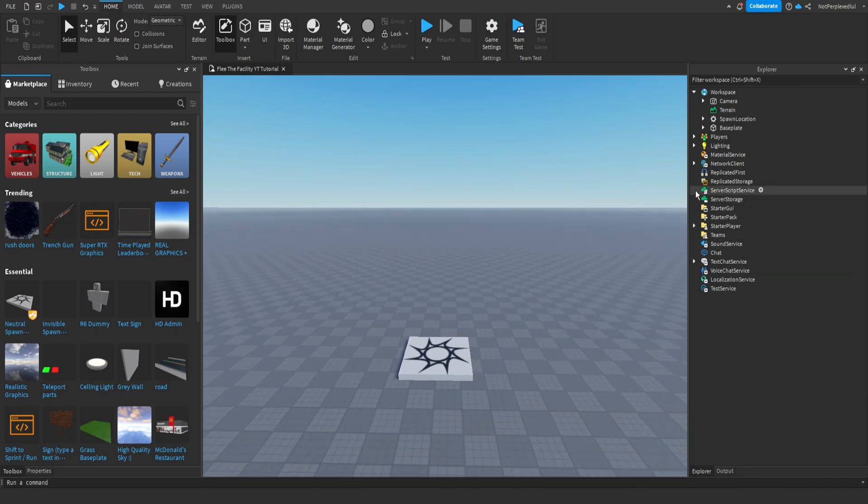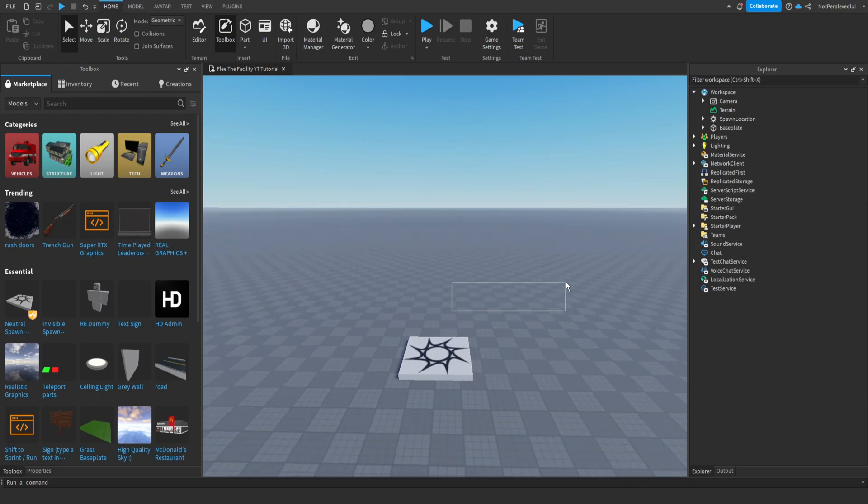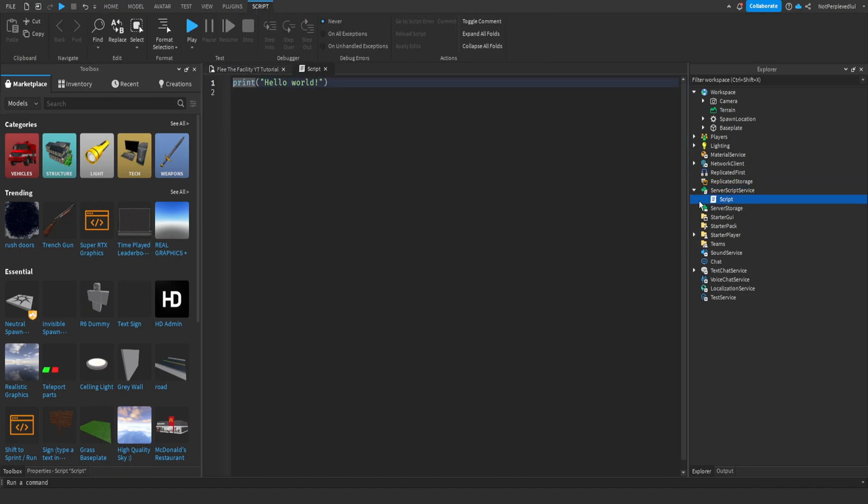In this episode we're going to focus on a small framework for the round system, and we're going to make a game info module. So let's go. First we're going to make a script — I'll call it 'Framework' — and I'm going to put everything inside of it.